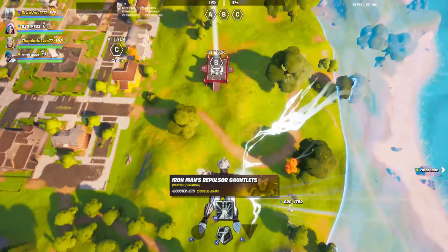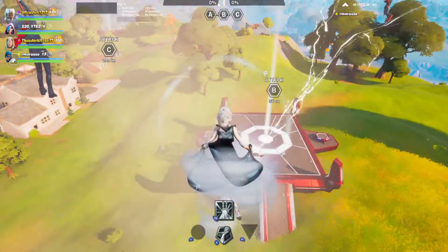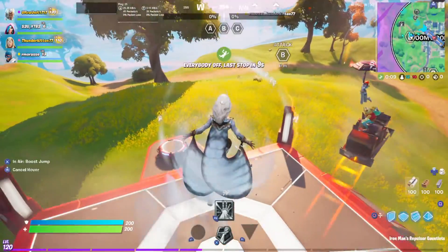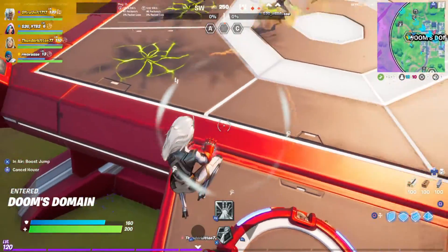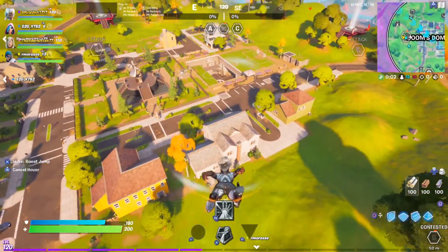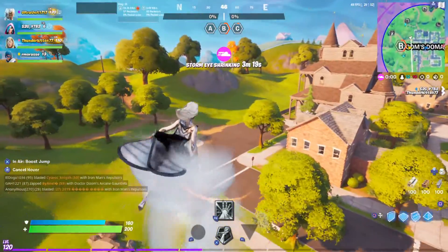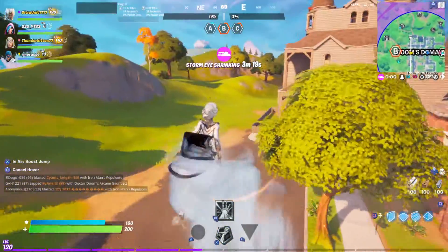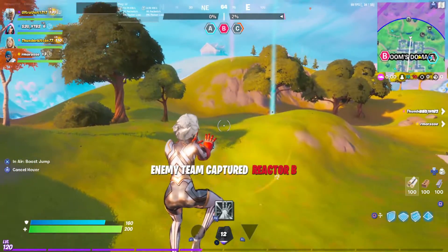All right, let's just head to B. Oh, that's actually a lot of people going to B — too crazy, I'm getting out. I actually need some of my abilities, so I'm gonna head over here and grab. I'm actually gonna grab Silver Surfer, because I learned that his ability works so much better under these circumstances.